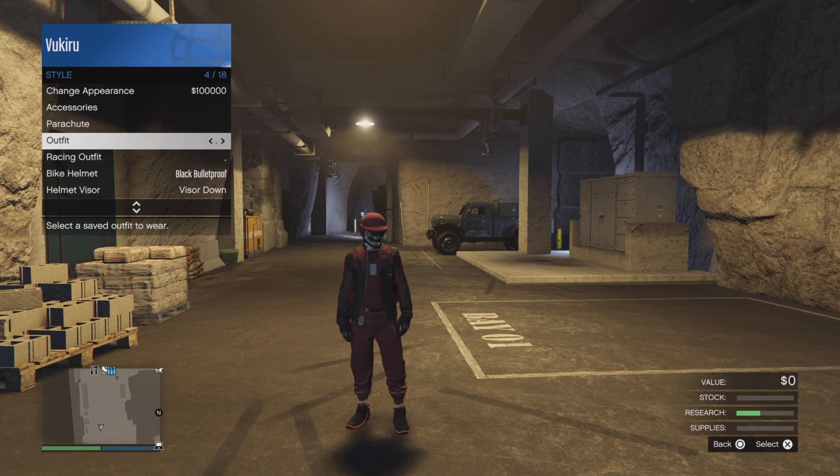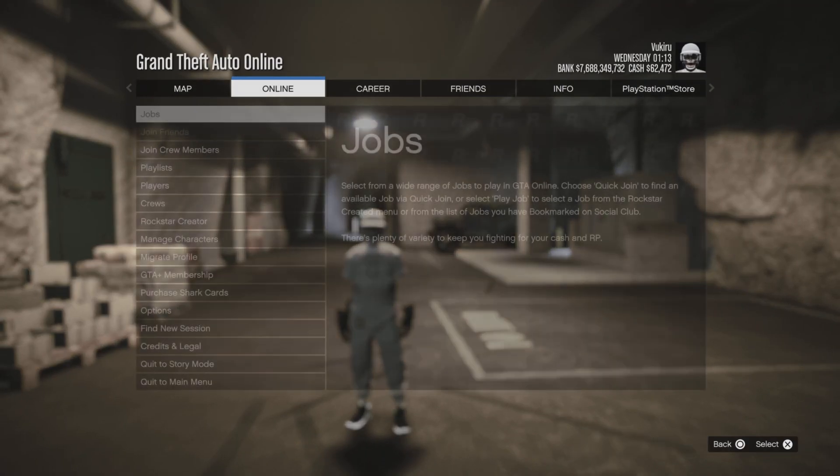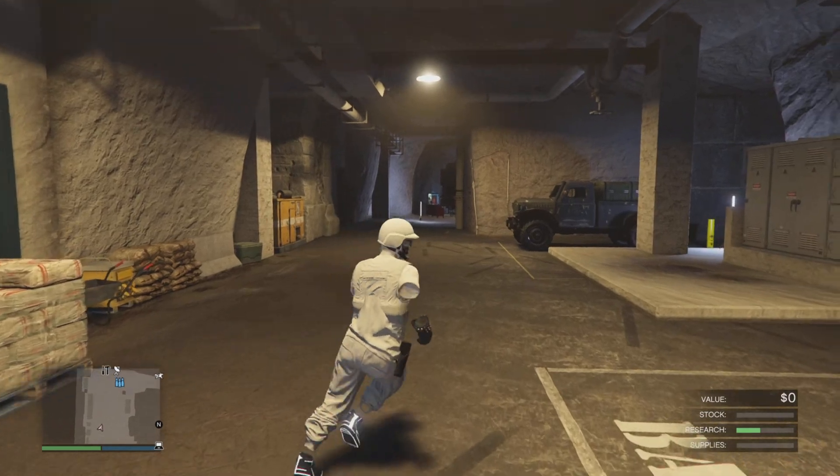Let's go ahead and check out the fits. It's got a few joggers, it's got some badges on a few of the fits — decent, nothing too crazy, but it's alright. Let's check out the stats real quick. Negative 2 billion KD, max stats, clean player status, all ready to go. That's pretty much it, and then we got the fast run.